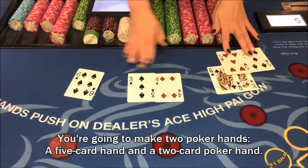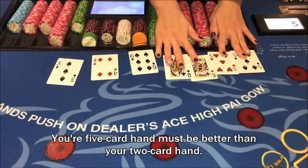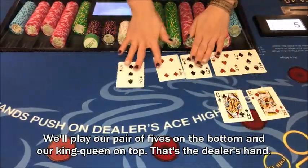You're going to make two poker hands: a five-card hand and a two-card poker hand. Your five-card hand must be better than your two-card hand. We'll play our pair of fives on the bottom and our king-queen on top.